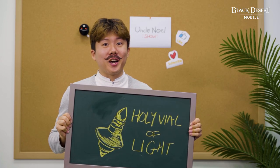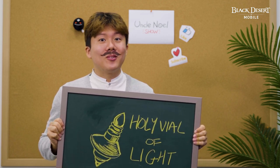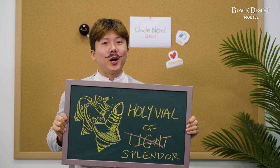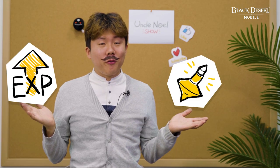Next, you will need a Holy Vial. Holy Vial of Light can be created using Light Stone, and you can acquire Holy Vial of Splendor from Bounty Missions. Depending on how many Holy Vials you have, you can choose to enter Hadum in one of three different stages. Higher stages give you more XP, but require more vials.